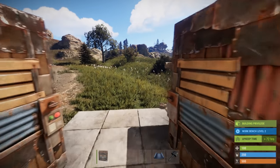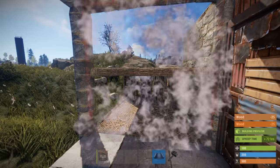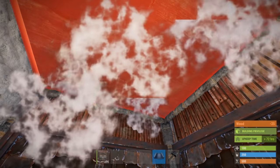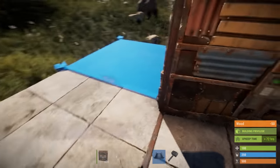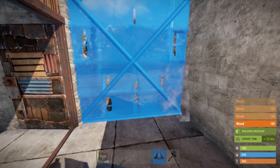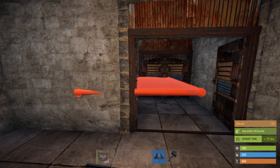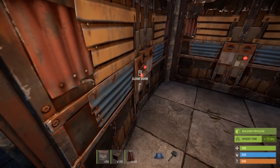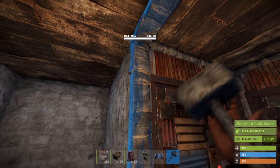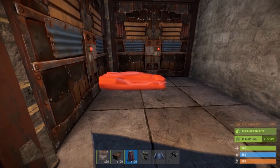Once the starter is done, extend the base into a U-shape. Now you should be able to bring in the sleeping bags of all your team.